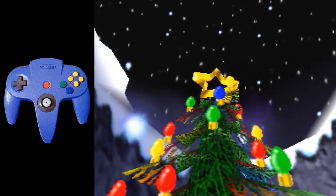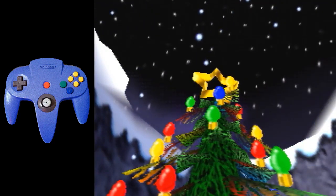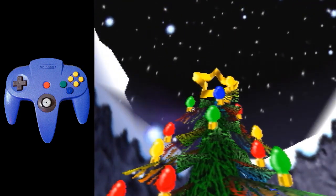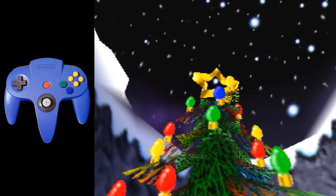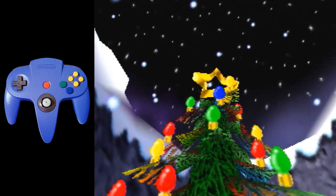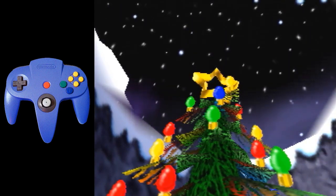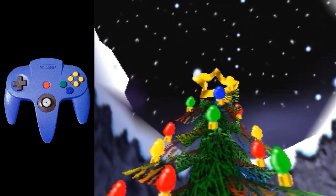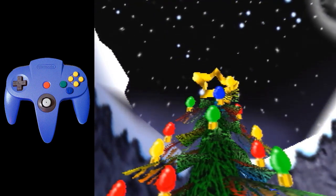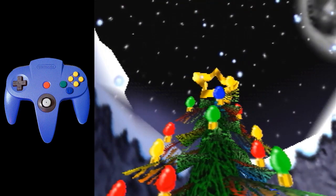Welcome back to another BK speedrunning tutorial. Today we're going to go over how to do the Freezy Peak Christmas tree star fast strat, also known as the yolo star. Normally you would fly through the star three times to break the glass that holds the jiggy in the tree, but there's a faster way. It looks a lot harder than it is, but I'll go through all the details you need to know to do it efficiently.